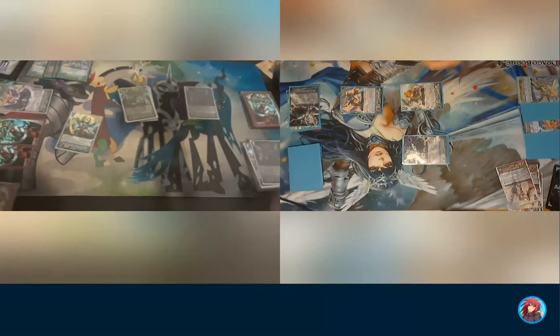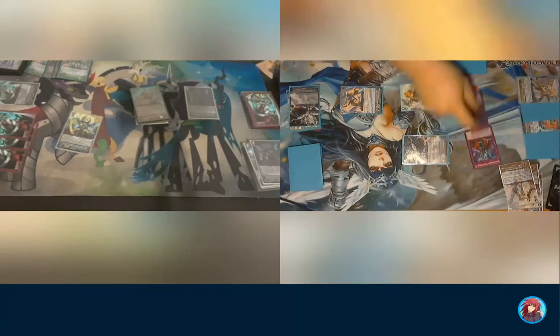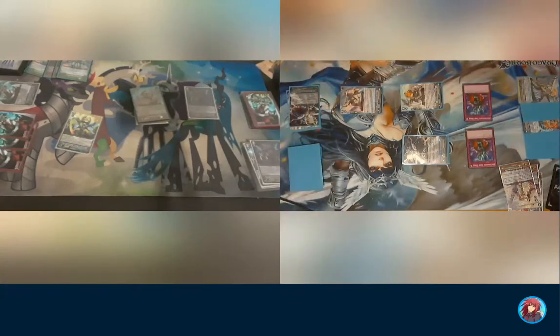Stride Overwhelm. Gordora skill — counterblast one — stun the column that has no rearguards. Actually, hold on — I have a better idea for placement right here. Need to put Ultimate Great Moth there.